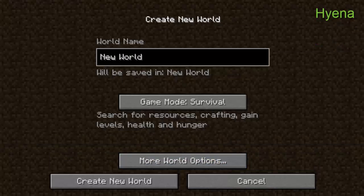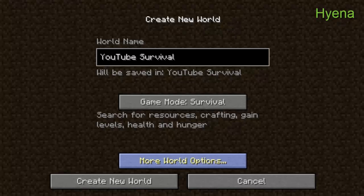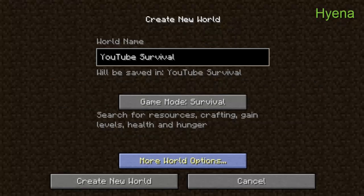We're going to start from a new world — it's going to be called 'You to Survival.' I spelled that wrong, as always. It's going to be survival mode. The seed is going to be 'hyena is a beast' — let's hope that generates something good. Defaults, no cheats because I'm not a cheater, no bonus chest — that's too cheap.